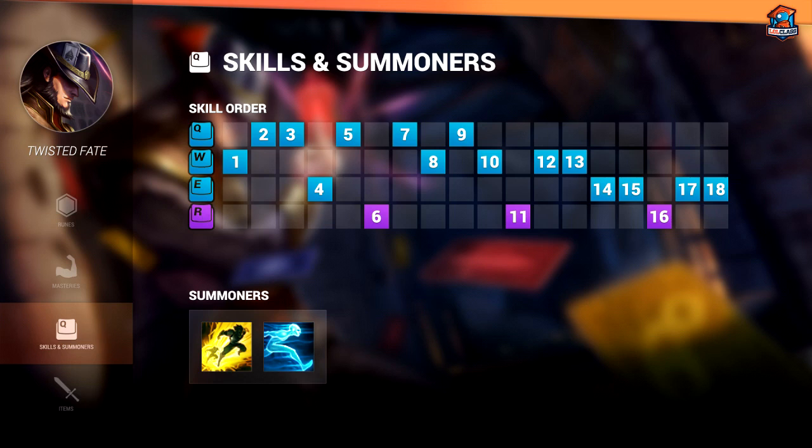My skill build for Twisted Fate is as follows. At level 1, I'll always go W first. Afterwards, I'll go Q depending on if I need to use my Q to harass. Sometimes I like going E if I want to conserve more mana and auto-attack the wave down, but for the most part it's always safer to go Q at level 2.